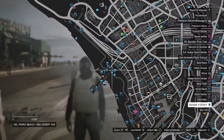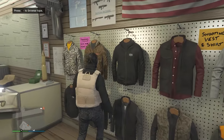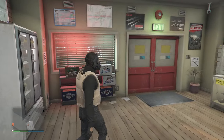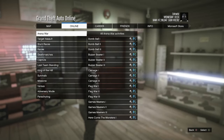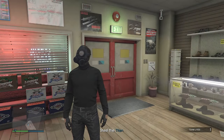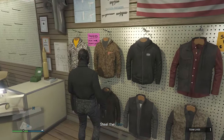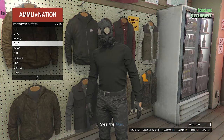Head to the gun store, go to the top section, hit edit saved outfits, save your outfit. Back out, start up a job — pause, online, jobs, play job, Rockstar created, missions, find 'A Titan of a Job' and start it. When you load in, you won't be wearing the utility vest but you'll still have the toxic mask. Go to tops, hit edit saved outfits, and save your outfit again.